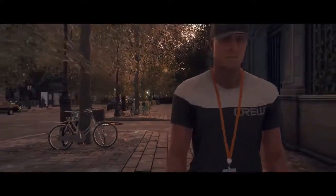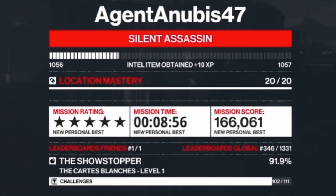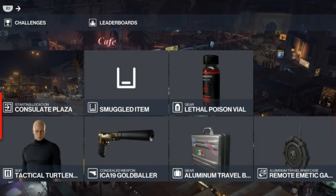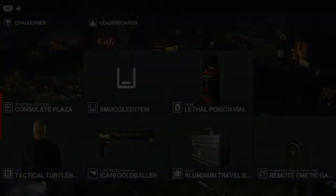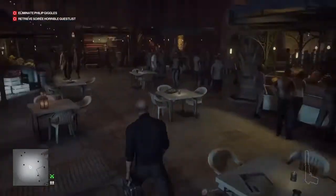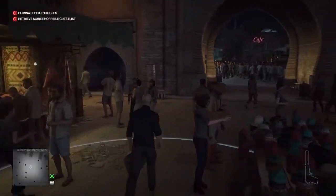Moving on to level two, which is in Marrakesh. We have Mr. Giggles here in Marrakesh, and we also need to retrieve his guest list. As usual, extra enforcers will ensue. For this one, we will be bringing with us some lethal poison and a remote agmatic gas grenade in a briefcase. Right from the start and off the bat, we are going to jump up immediately, grab our briefcase, and head for the Shisha Cafe.